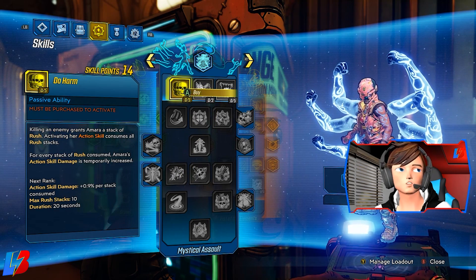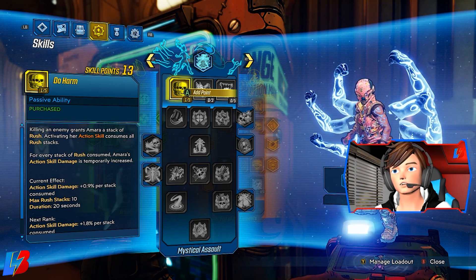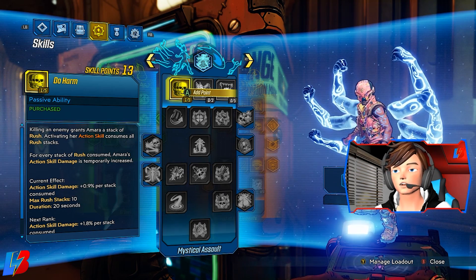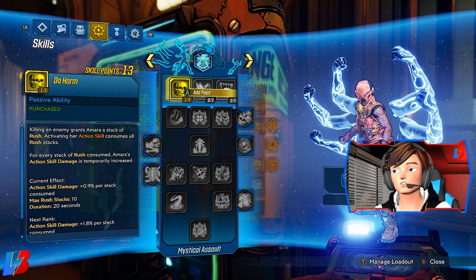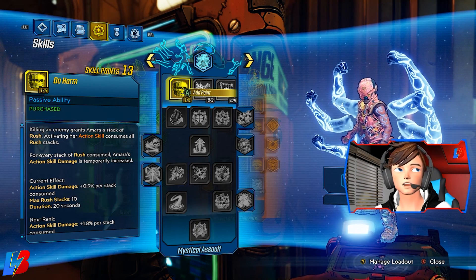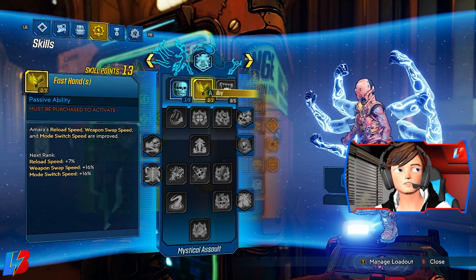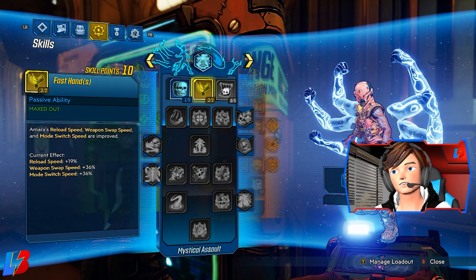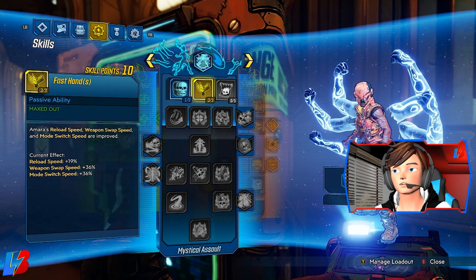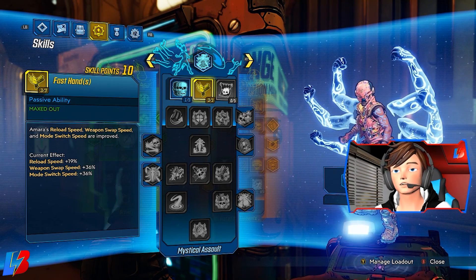For Mystical Assault, we're going to go with the following. One point into Do Harm: killing an enemy grants Amara a stack of Rush, and activating her action skill consumes all Rush stacks — for every stack consumed, her action skill damage is temporarily increased. We won't be using the action skill for damage that much, but it's good to have just in case. Then three points into Fast Hands, primarily for reload speed and weapon swap speed, since we'll be doing a lot of weapon swapping.